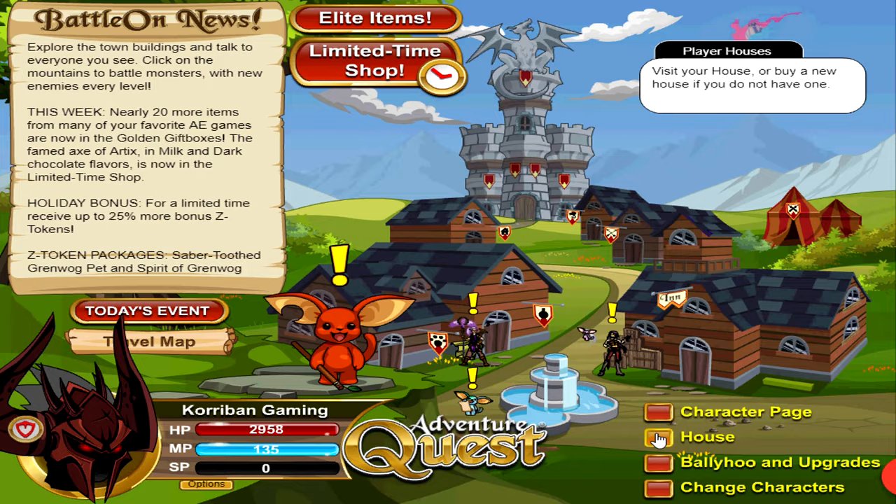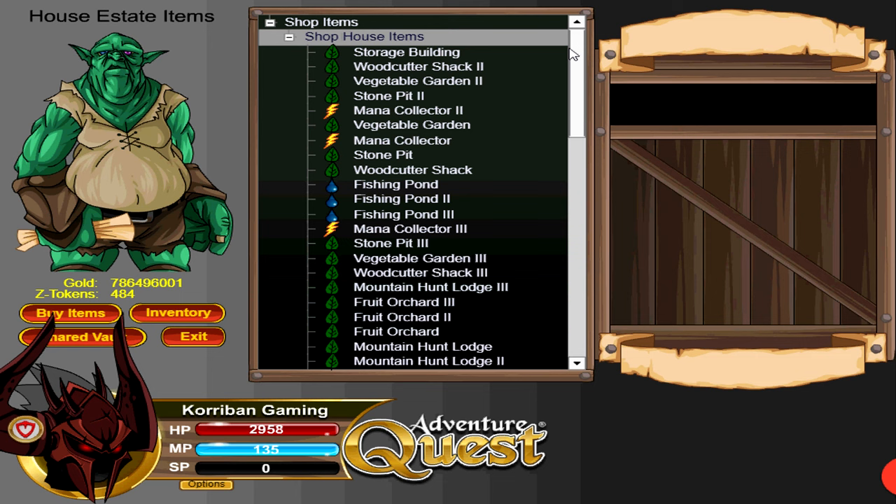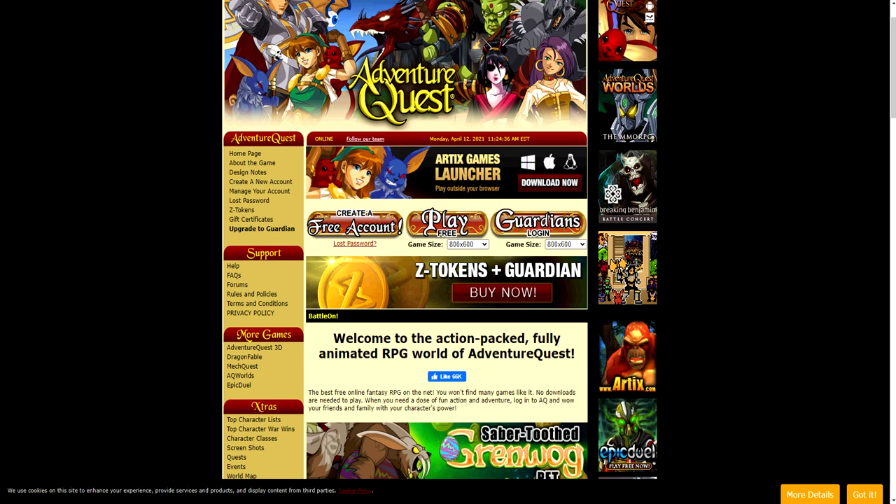To add on: if you already own a house with an estate, go to your estate grounds and in the bottom right corner you'll see an estate shop. Go inside and scroll all the way to the bottom — you'll see a building called the Museum Building. It does cost 3,000 tokens, but hear me out: if you're a Guardian and have this building — even unleveled — you can receive one free Golden Gift Box for every month you are active, meaning just winning and saving one battle per month. If you level this building all the way up, you can get up to two free Golden Gift Boxes every single month.